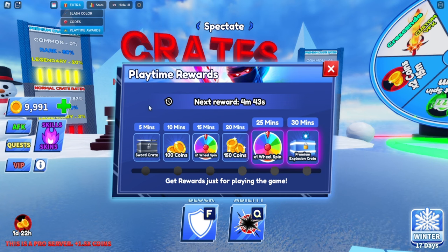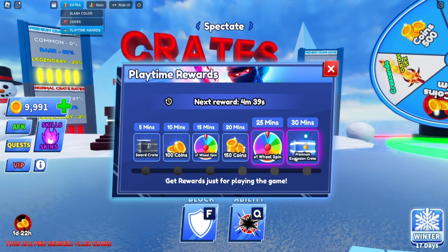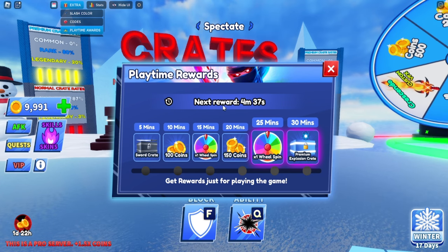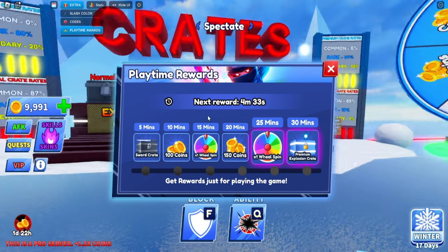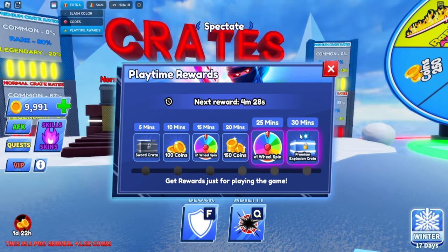You have to wait 15 minutes to get the first reward, then wait another 10 minutes to get the wheel spin — don't leave until you get both. The Roblox idle system kicks in after 20 minutes, so use an auto clicker or click the screen occasionally. Check every 25 minutes and rejoin, or use a macro to rejoin every 25 minutes automatically without idling out.